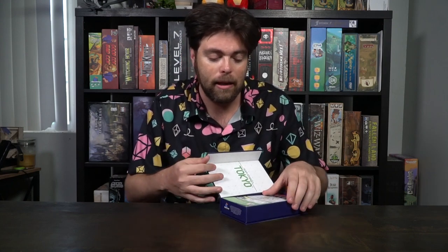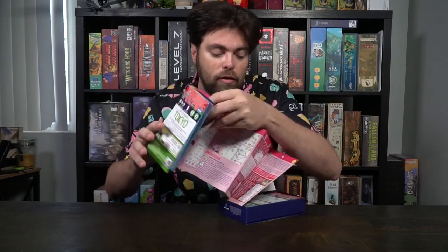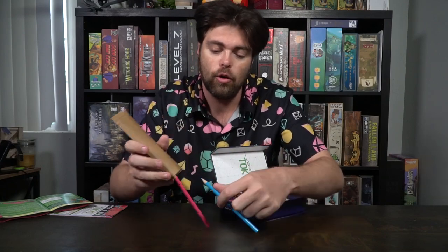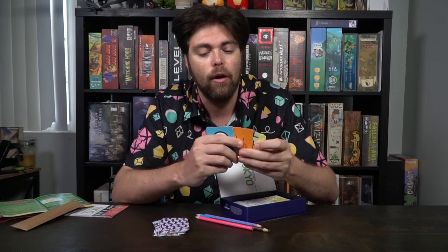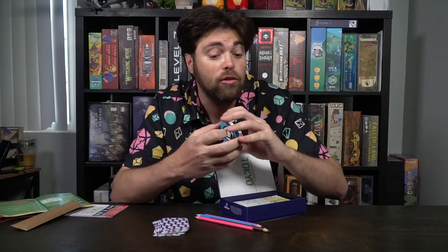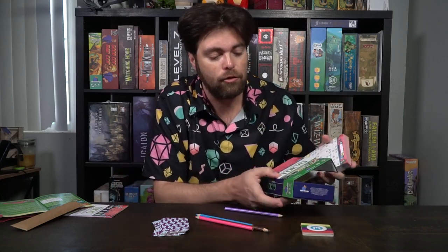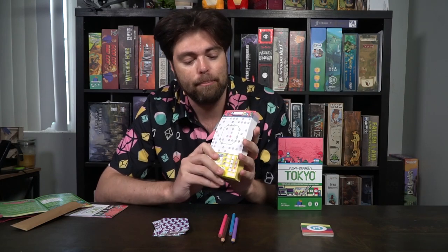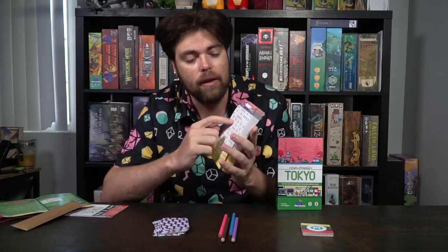In the game you're going to be getting the rules in a bunch of different languages in an accordion style rule book, as well as four colored pencils which are what you're going to be using during the four different rounds of the game. You're also going to be getting a set of cards — these cards are what you use to do the railways. There are also different objective cards, some that you can use in the advanced mode of the game. And then the most important part is this big pad of paper that has both front and back with different areas along Tokyo.